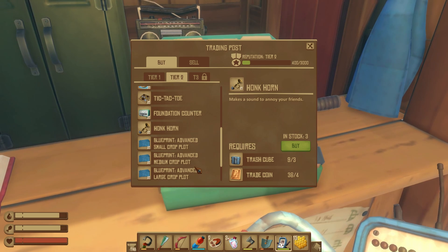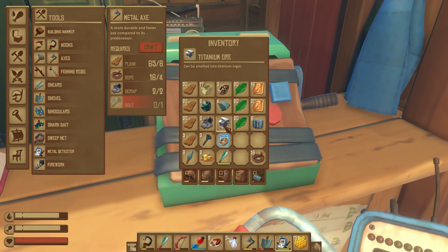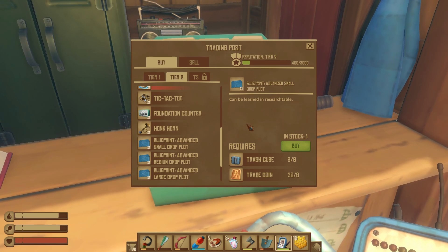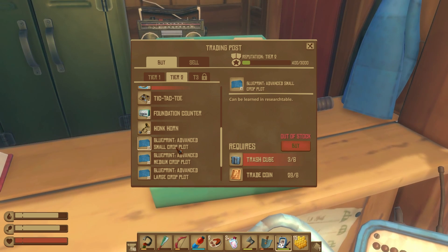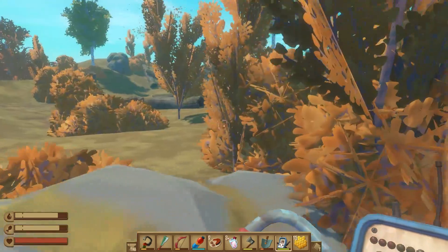Small corn, advanced crop plots. How much space do I have here? I might just stop back at the raft real quick and just buy all of this. No, I don't have enough cubes and I don't even use the small crop plots that much. Well, I need to make more cubes.